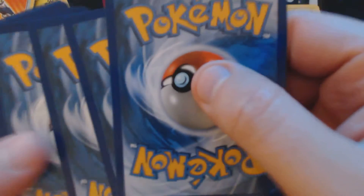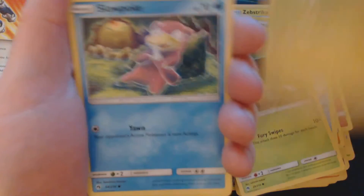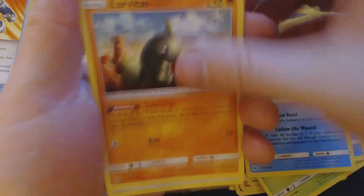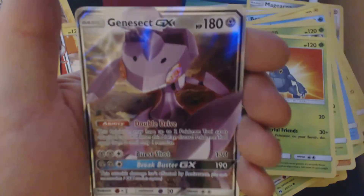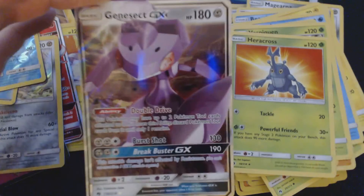Something interesting this way comes. Got here Nincada, Blitzle, Slowpoke, Bruxish, Larvitar, Metal Energy, Moo Moo Milk, Vespiquen, Heracross, Reverse Holo Slowking, and Genesect GX.